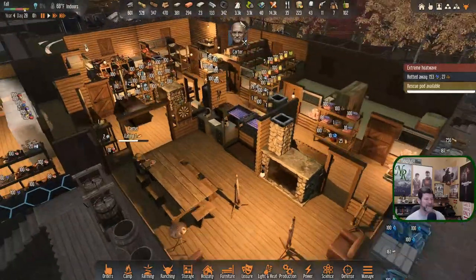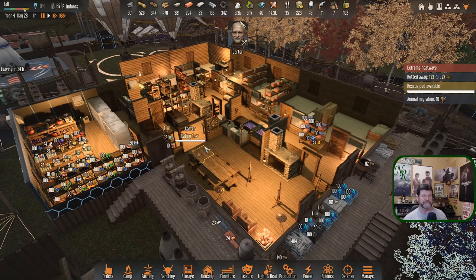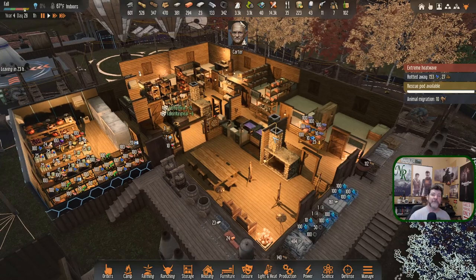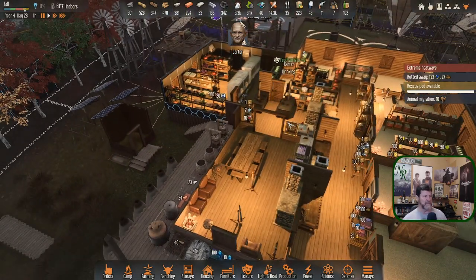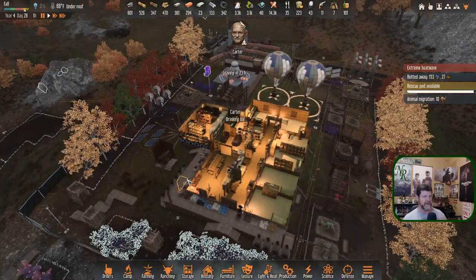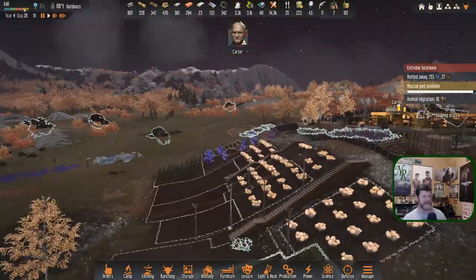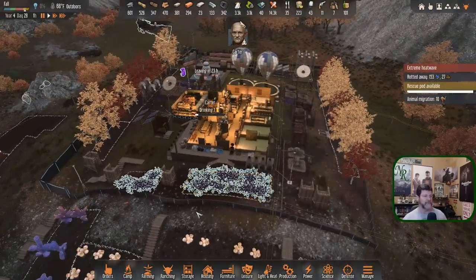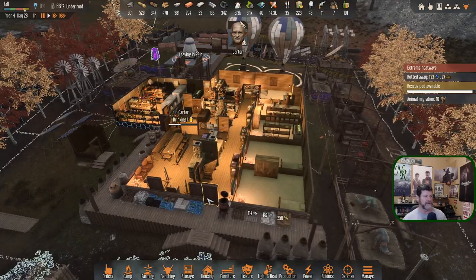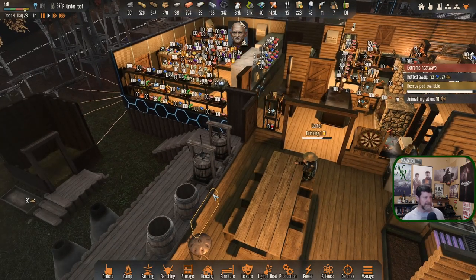Leaving in 24 hours — he could take off now, but he needs to do a few things tomorrow to kind of shut down and mothball the base. Animal migration — 10 of them. There was a time we would have jumped at that, but we're just going to watch these 10 roll right on through. He needs to get this place ready and make it available in case anybody else ever crash lands on this planet.